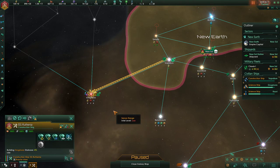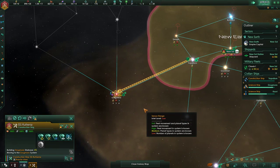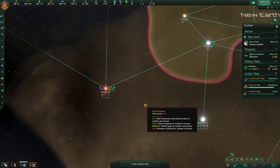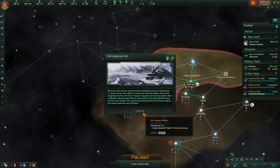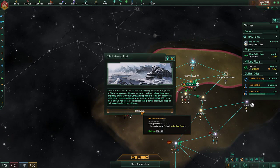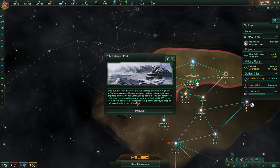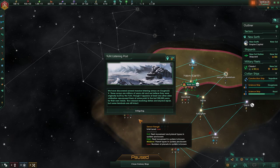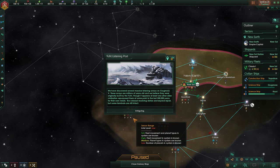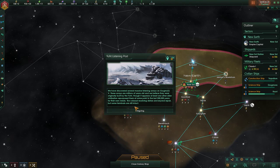Instead of moving there, we're going to go here instead and build this one — we're taking this, this is ours. A Ute listening post: we've discovered several massive listening arrays on Kirkmora 5. These arrays are millions of years old and were originally built by the Ute, though at least one other alien civilization repurposed them in the last 500,000 years. The colossal receiving dishes are beyond repair, but some terminals are still intact.